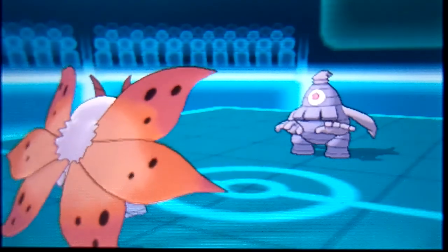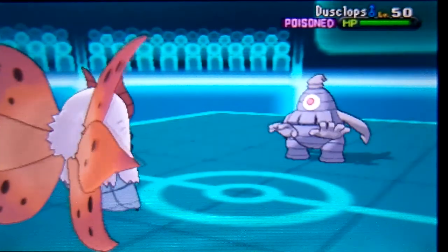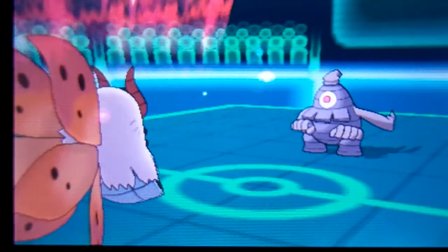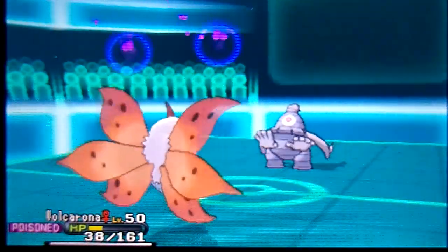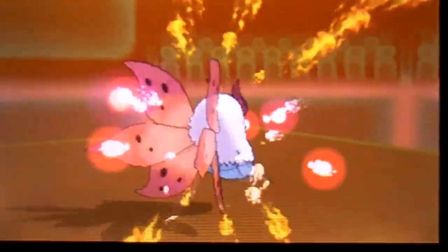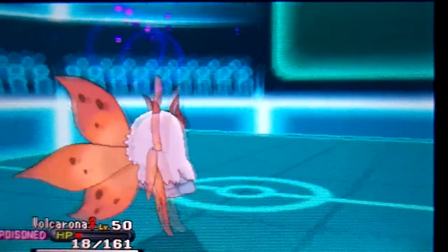I sent out Volcarona, which takes damage from the Stealth Rocks. I used Quiver Dance to boost my Special Attack, Special Defense, and Speed, and he used Toxic on me. I'm poisoned but so is he. I attacked with Fiery Dance and got the Special Attack boost. The poison damage chips him down enough that Fiery Dance finishes him off. Unfortunately I'm poisoned too, so Volcarona goes down to poison — a one-for-one trade.